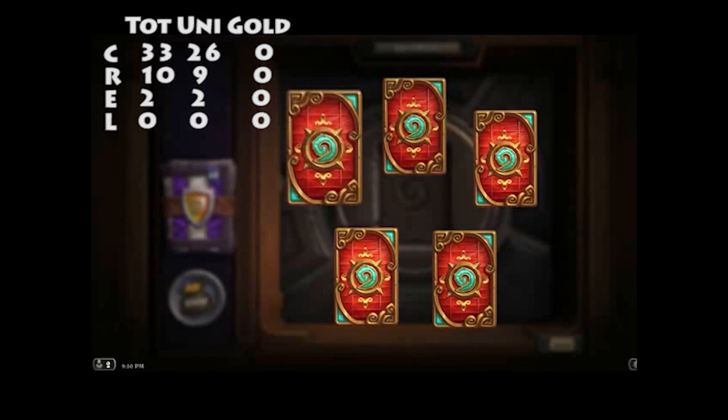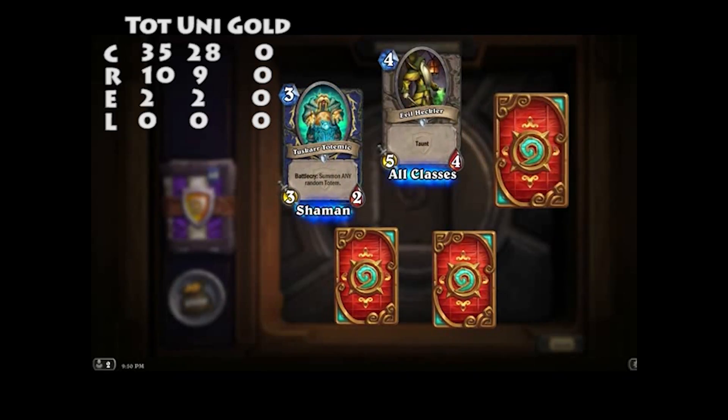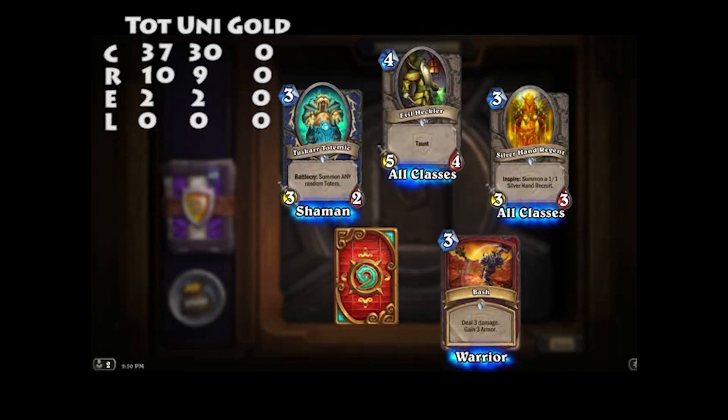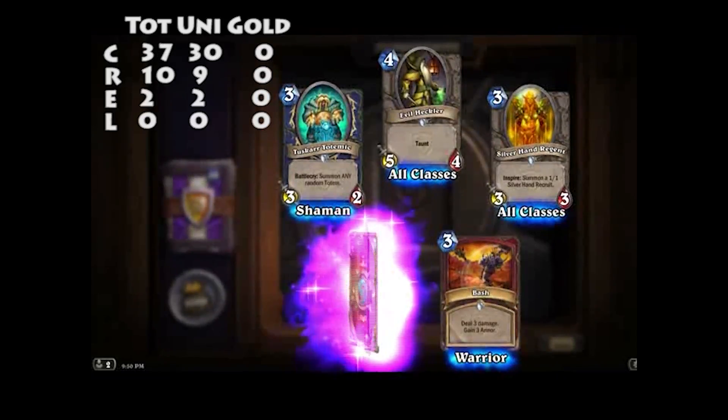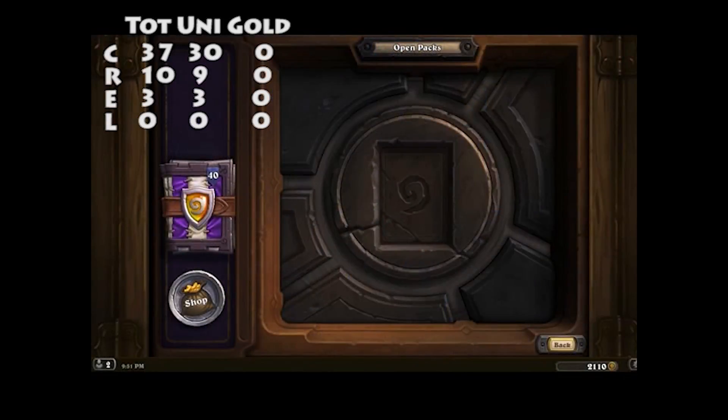We've got another epic. Evil Heckler, Tuskar Totemic. Might have to make a Shaman totem deck. Bash. And Recruiter — add a 2/2 Squire to your hand every time you Inspire. That's 10 packs down, 3 epics — not bad I guess. No legendaries.